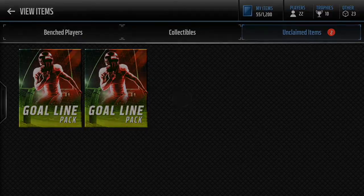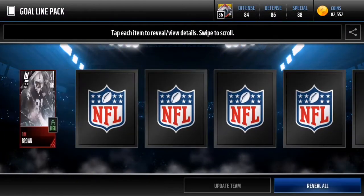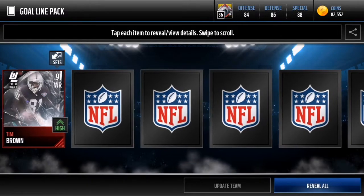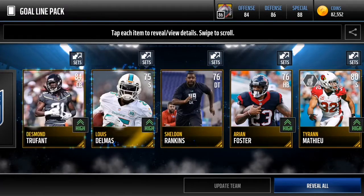It's 200k for these packs so you know these packs cost a lot. Here we go, next goal line pack man, let's see what we can pull. Straight off the bat we get 91 overall Tim Brown. So we get another 91 overall — let's see if we can pull another elite in this pack.